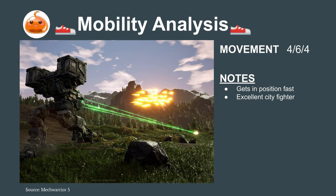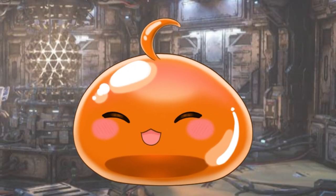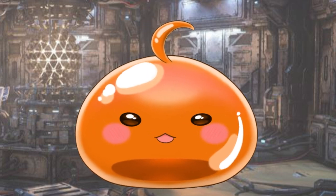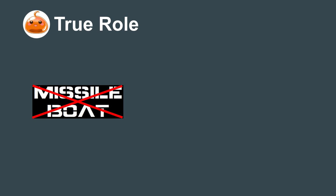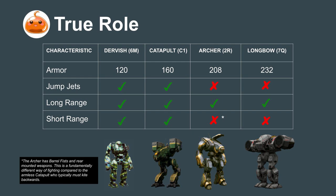Mobility-wise, the Catapult is fantastic for a heavy mech. The Star League often used these mechs in their specialist Mountaineering Regiments. Its 6/4/6 speed helps the Catapult get into a firing position faster than other missile boats and makes it an exceptionally good city fighter. Taking all these characteristics into account, I believe it's possible to pioneer a new fighting style for the Catapult. When used to its maximum potential, the Catapult is not a dedicated missile boat, but a mech that role-swaps between the missile boat and skirmisher positions — its fighting style should be less like the Archer and Longbow, and more similar to how the Dervish fights.